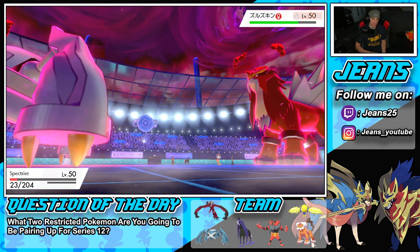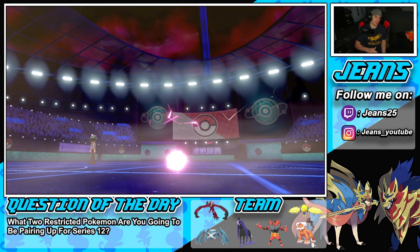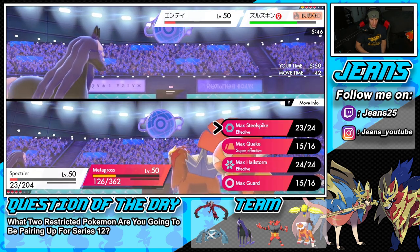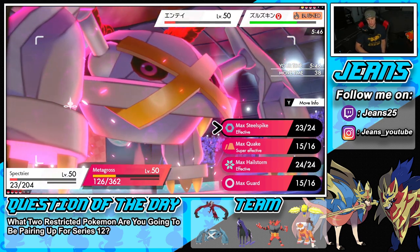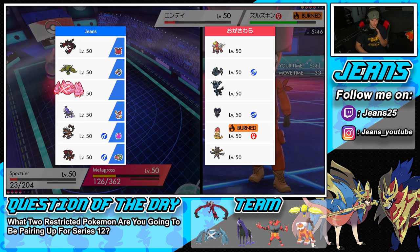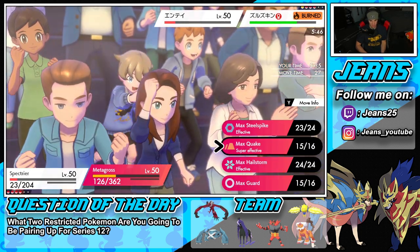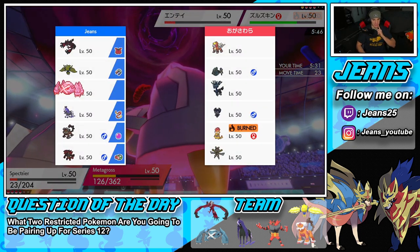I can get maybe one more turn out of Spectrier. Can a Shadow Ball KO that thing? Shadow Ball should be able to, so why not go for it — finish Scrappy off. Then for Metagross, do I go for a defensive boost or weather control? He doesn't have other Fire Pokemon in the back. He probably has Xerneas in the back so I might want the special defense boost.